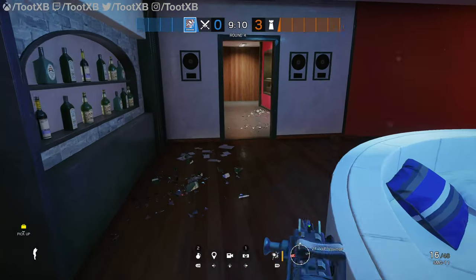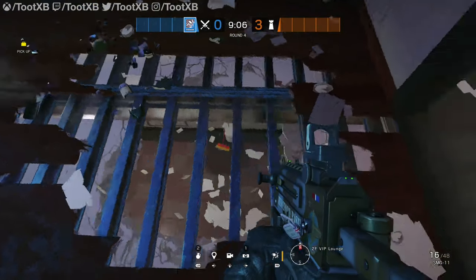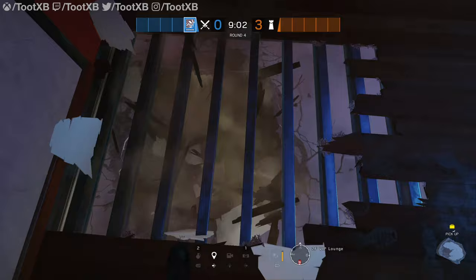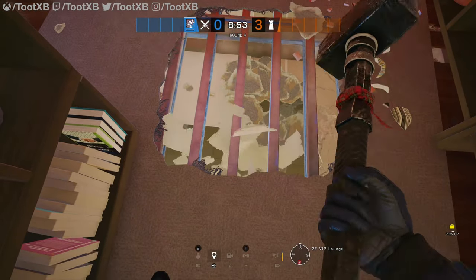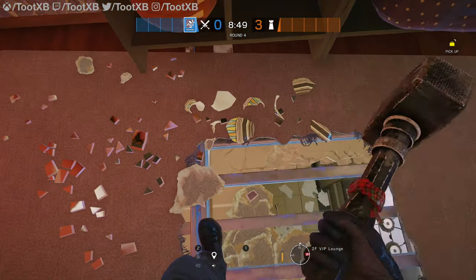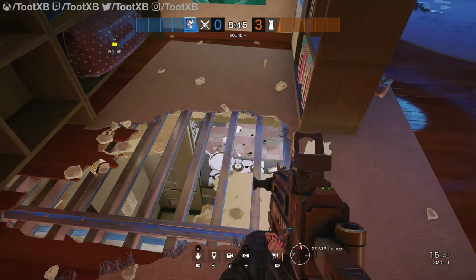Now we move on to above — we'll use Sledge for this one. And if we start breaking holes here in the VIP lounge, we can see the rotations or the mirror windows that will be there typically on a kitchen hold. If we open up here behind the bookshelf, as we saw just a moment ago, this will take you down to the kitchen doorway, allowing you to cut off rotations there if you have done a plant in kitchen, for example.